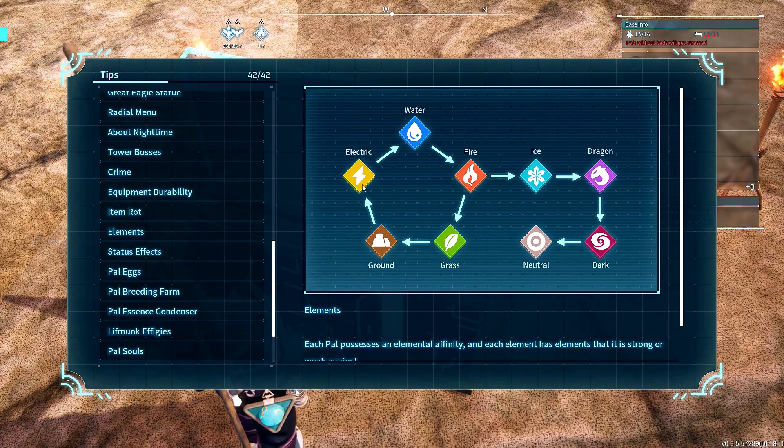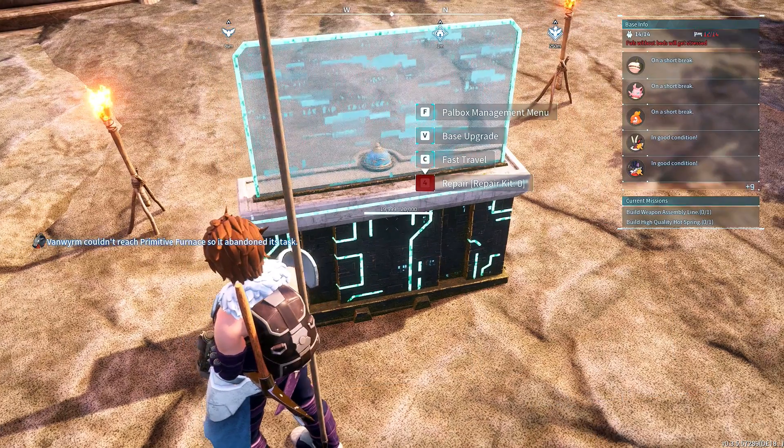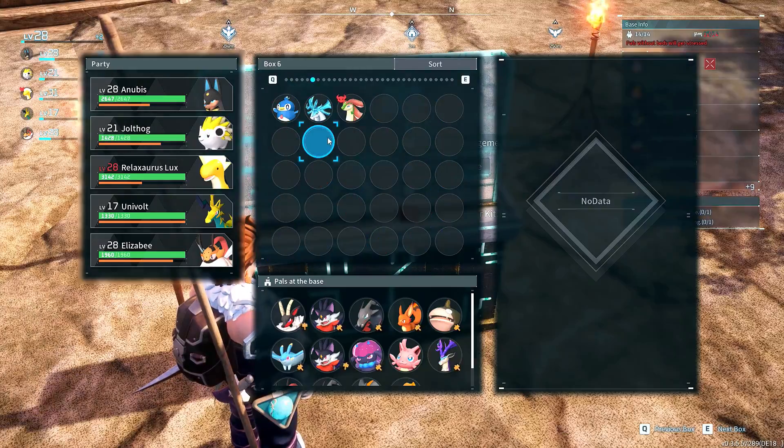Here's a nifty little chart: electric kills water, water kills fire, fire kills grass, grass kills ground, ground kills electric. Fire also kills ice, ice kills dragon, dragon kills dark, dark kills neutral — and neutral's just a bitch. Got it. Thought it'd be a little more dynamic than that, but whatever. Let me grab some electrics.